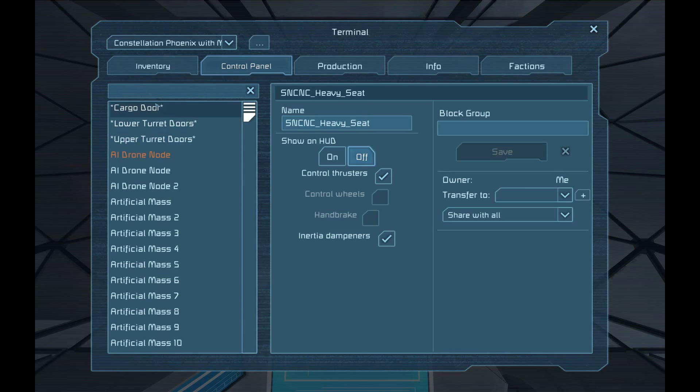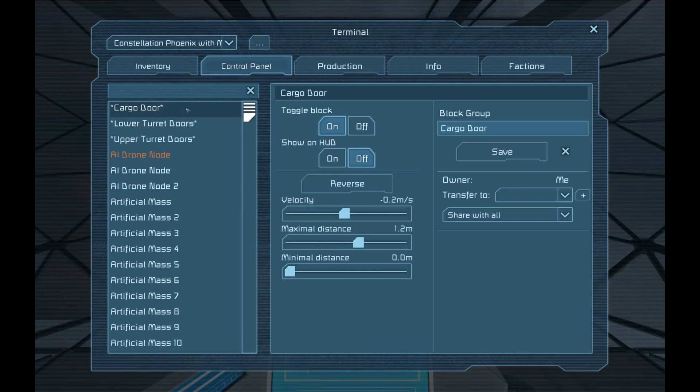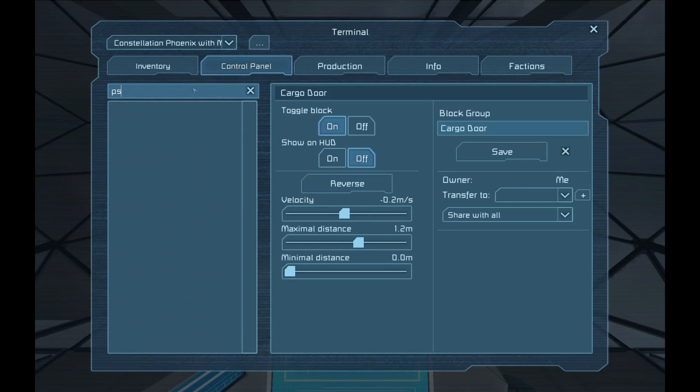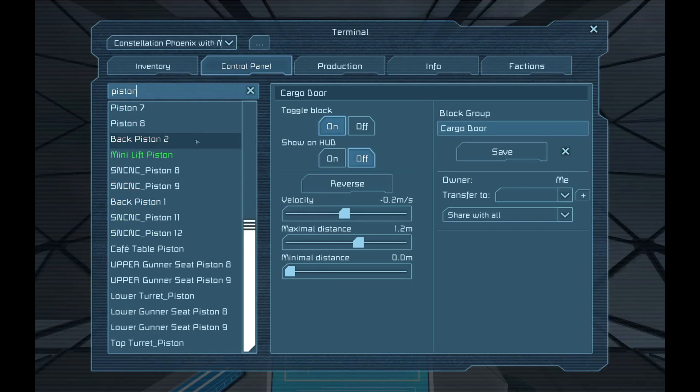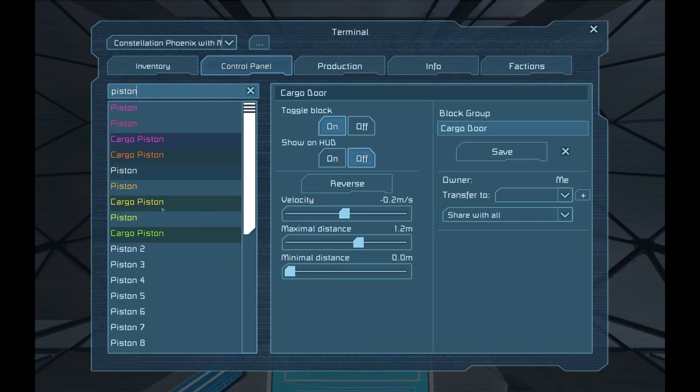Cargo door. The personnel lift didn't even last this time. It seems entirely random as well. So the cargo door is partially there. And if I search 'piston' right now — might help if I spell piston correctly — it's only showing four pistons out of the eight that are supposed to be grouped in that group.